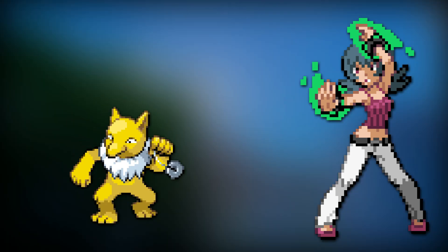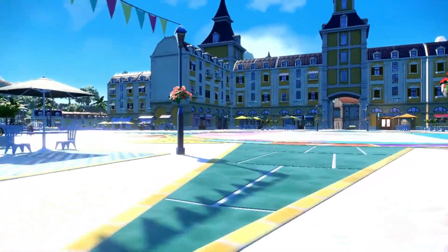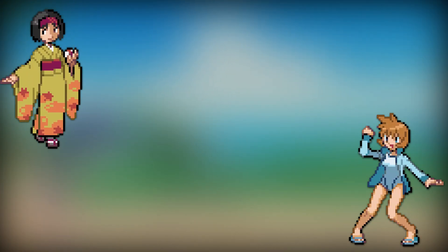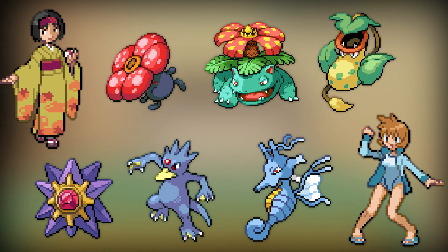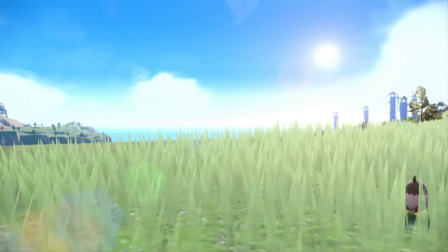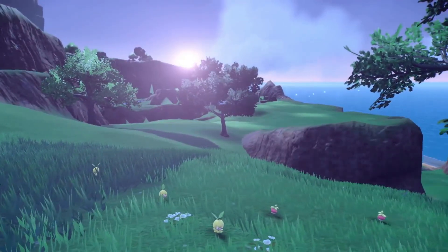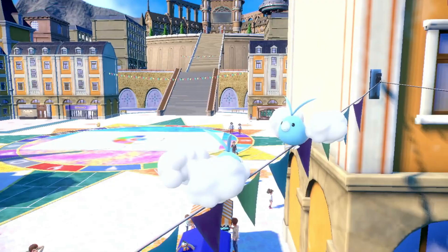But if you decided to battle Sabrina after having seven gym badges, she would use much more of her power — her team would have Hypno, Alakazam, Executor, and other very powerful Psychic Pokemon. The same goes for Erika and Misty — early on they'd use low level Pokemon, but with more badges they'd use stronger ones. This wouldn't be insanely difficult to develop either: eight gym leaders with eight possible orderings equals 64 configurations, each just requiring tweaks to Pokemon choices, moves, and levels — not super time consuming.